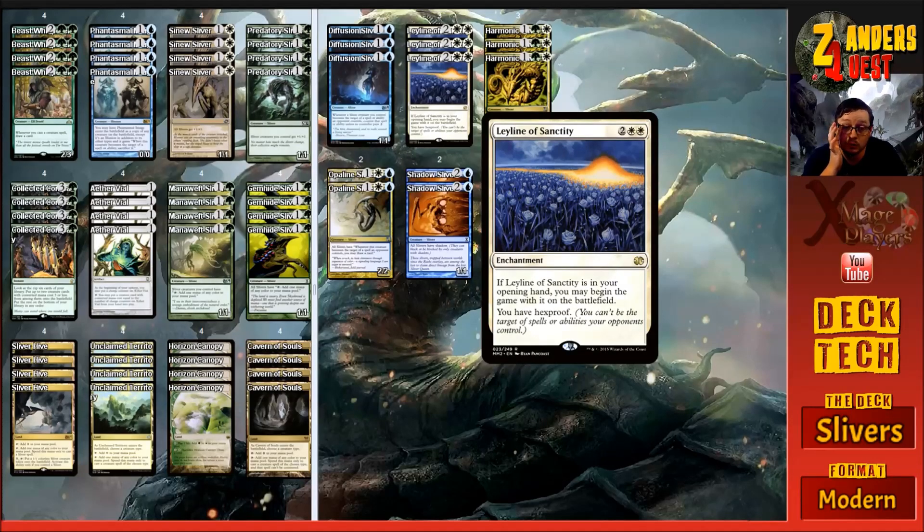Three copies of Leyline of Sanctity gives us hexproof against decks like Jund and others running a lot of hand hate. We don't want them selecting whatever they want from our hand and getting rid of it early - that can be a really big problem. Leyline of Sanctity costs four mana - two and two white. It's an enchantment: if it's in your opening hand it can begin on the battlefield, and it just gives you hexproof so you can't be the target of spells or abilities your opponents control. It's also really good in burn matchups. I was running other Slivers with recursion or exile in this sideboard but decided that utility options like Leyline were more necessary.